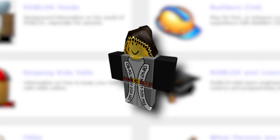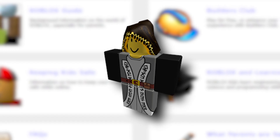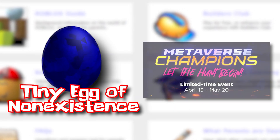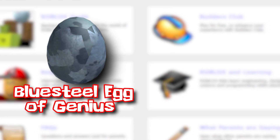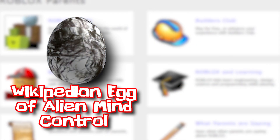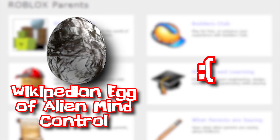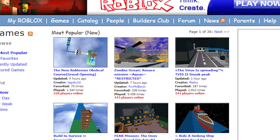Telamon did a little more trolling for the event as well, creating three egg avatar items which were either never released or used at a later date. The tiny egg of non-existence was reused for the metaverse champions event in 2021. The blue steel egg of genius was reused for the Rotress event later in 2008. And the Wikipedian egg of alien mind control has never been released at the time of recording this video.